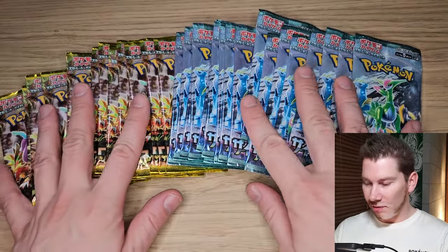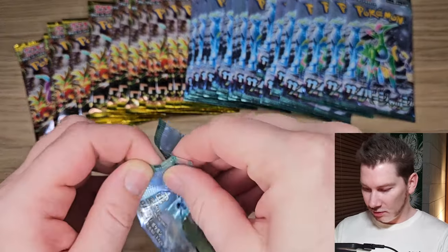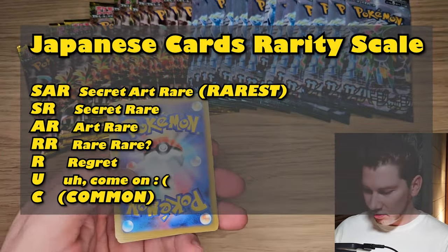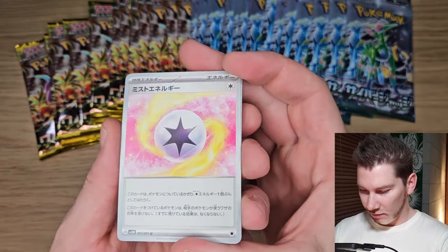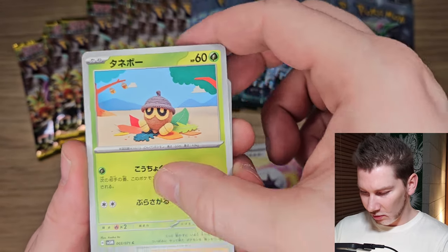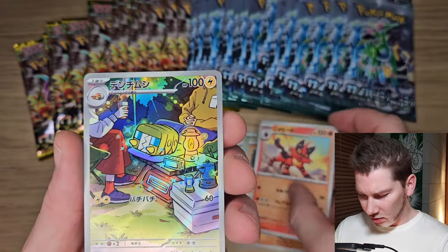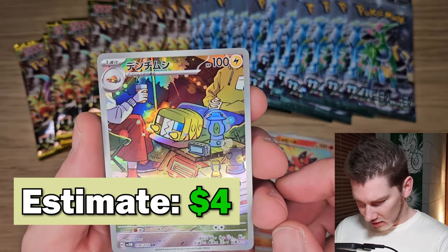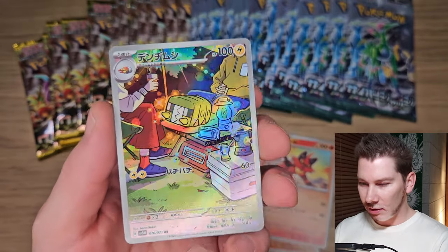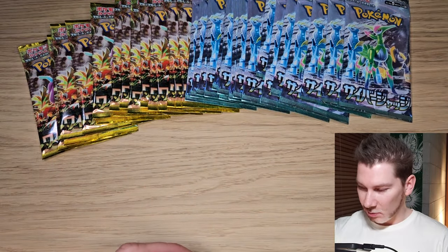I'm going to alternate like I did before, one of each, and then I have one more surprise off to the side. First pack — I honestly don't know which cards are going to be worth anything in this set. We got Colorless Energy, Sea Dot — kind of cute, like quilting — the Smurf, Nyahito, and oh nice! Denjimashi, AR Rarity. Nice start — an Art Rare card. That's going to go to the valuable section.